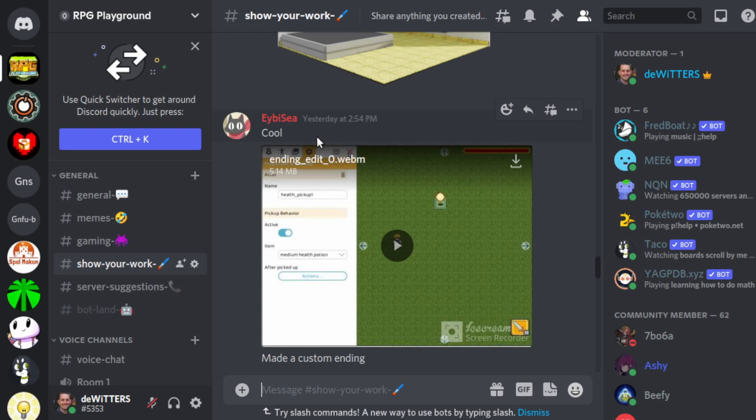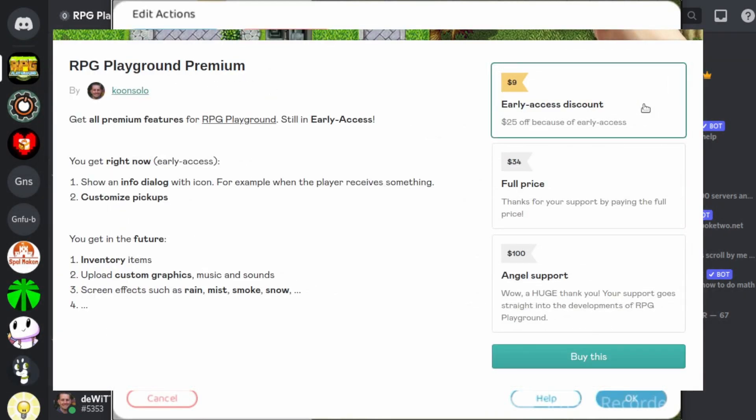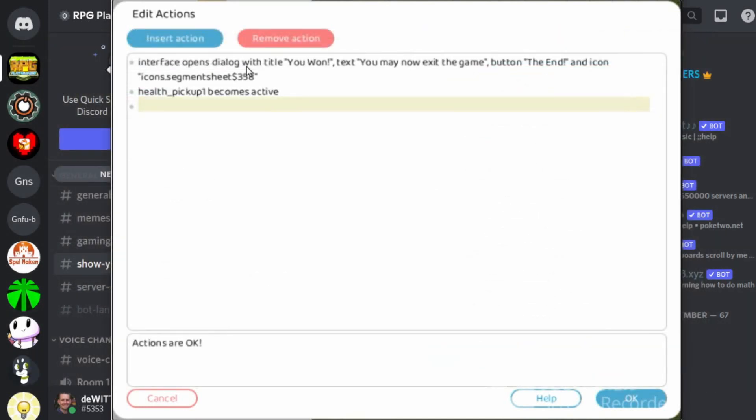Finally, on our Discord, ABC shared a cool trick on how to create a game end screen. First he creates a pickup and then customizes the end screen. This end screen is premium only, so make sure you order premium now because it's still really cheap — it has a huge discount since it's early access. The first action is to display your end screen with whatever text you want, and then he makes the pickup active again, which ensures that when the player tries to close the dialogue, it is reopened.